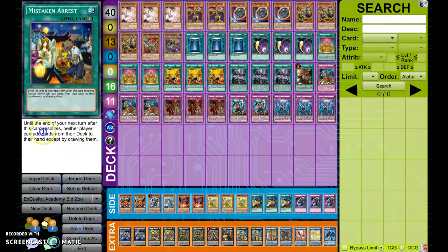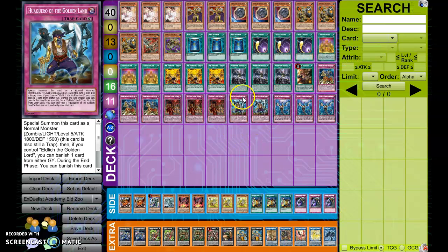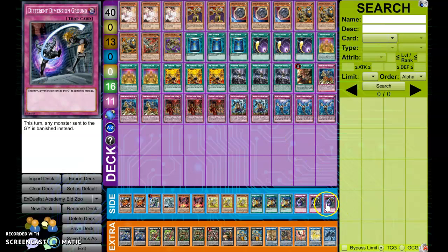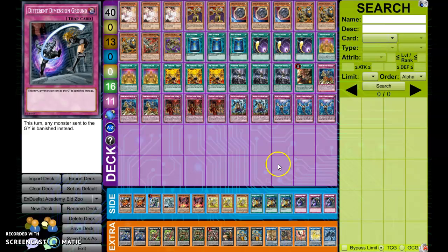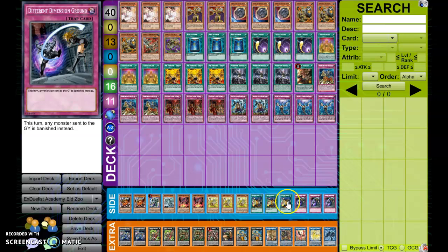Mistaken Arrest — when I saw this card, it really intrigued me. When I thought about it more, it's okay against Infernoble, but it's really good in Dragon Link and Virtual World. Three Different Dimension Ground — this card is just game against combo decks. Something that I would consider, because I'm probably gonna start playing this deck — I really like this build. But I feel like Different Dimension Ground is just so powerful, and I'd rather have this as a turn stopper a hundred percent of the time than maybe a Mistaken Arrest, which could potentially be swapped for something like a Chop Trick. I'm gonna test it out.